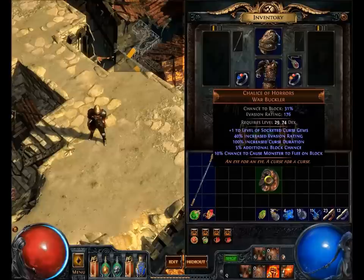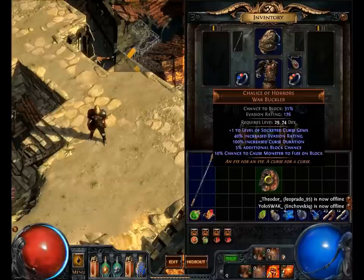Hey dudes, New Jets here with another Path of Exile unique item video. This one's going to be on the Chalice of Horrors Warbuckler. Like always, I'm going to read it, show you what it looks like cosmetically in my inventory and on my character, read the lore, explain some of the lore, maybe go over some builds it can be used with, and the price it currently is at. So let's get right to it.